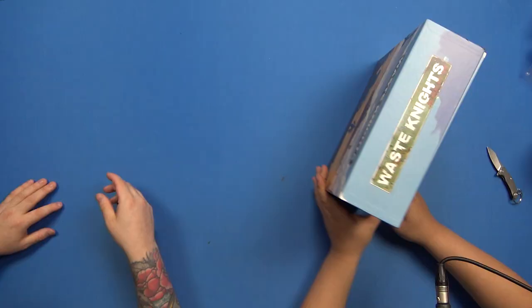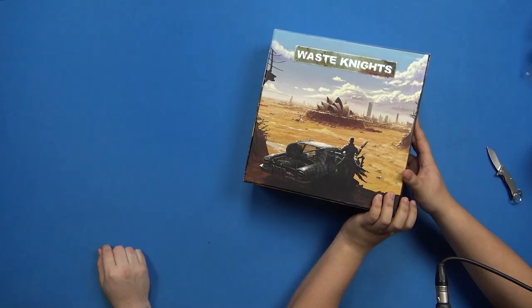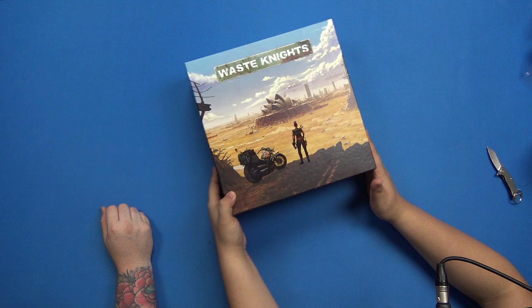When you told me you had this game to unbox I looked at the Kickstarter and was like, perfect, let's do it. Show the overhead camera - put it flat. You've got the Sydney Opera House there - it's just like ruined Sydney. Coronavirus has taken out Australia. The rear is also pretty good because it's very reminiscent of Mad Max. Guy on the back, girl on the front, so you can choose which side you want.